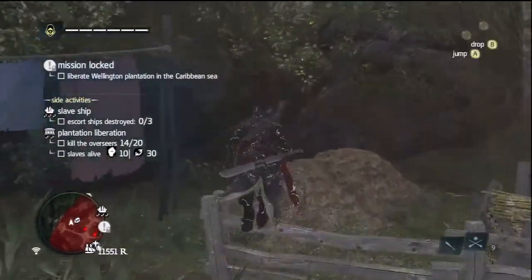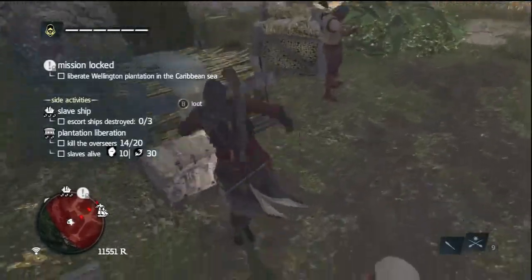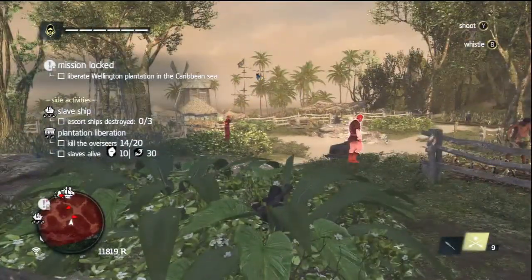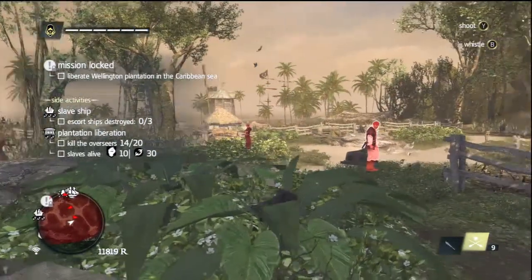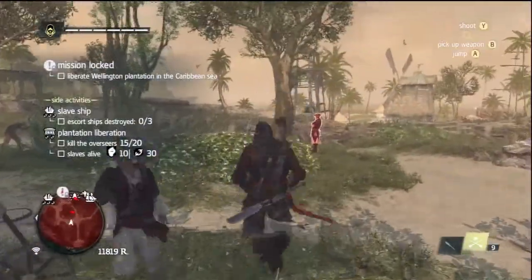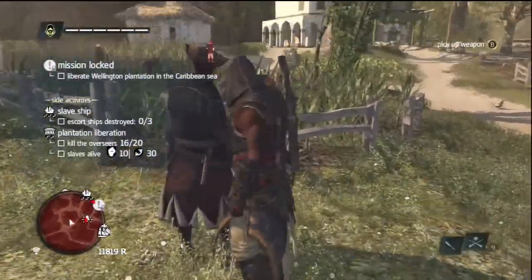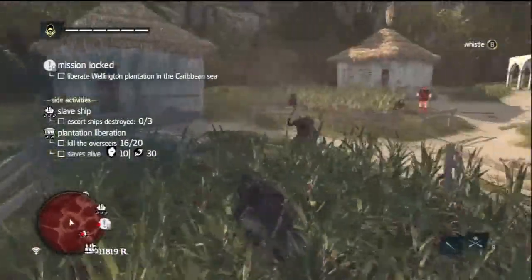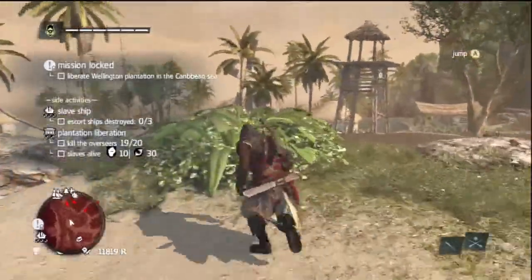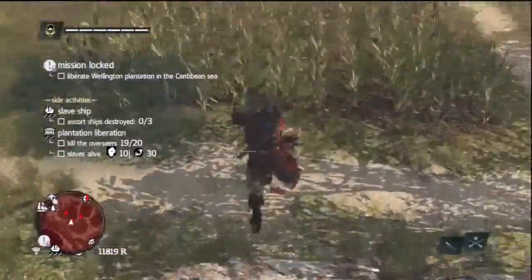There's two more right there. Oh there's a treasure right there too - can I get this without him seeing me? Yes I can. There we go, there's two guys here. It's kind of annoying - can I kill him without him seeing me? I might be able to. Oh my god that was so lucky. Watch this slow motion - hey buddy, want this knife in your back? 16 out of 20, we're almost there guys. All I need is this asshole right here - it's coming. Good night.